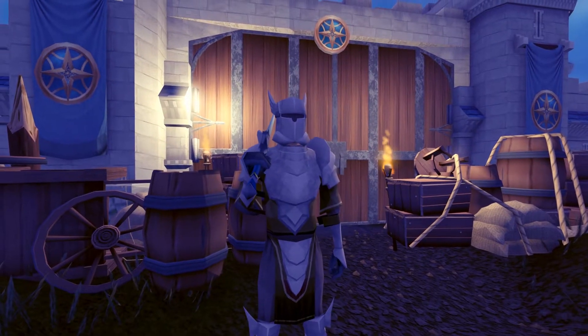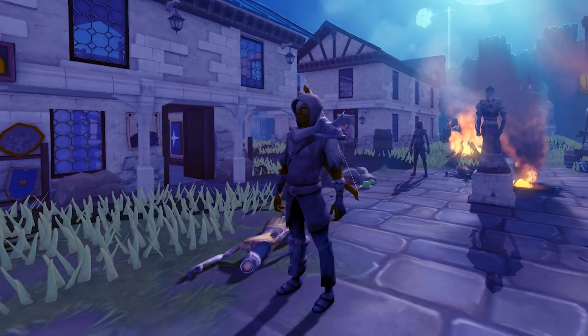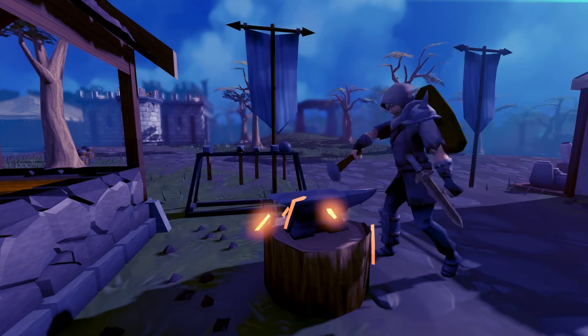In order to survive you need to gear up. You start the game with some very basic equipment and need to look for better items as you progress. You can do this by killing zombies, finding supply drops, or the old-fashioned way by crafting and trading your own gear.